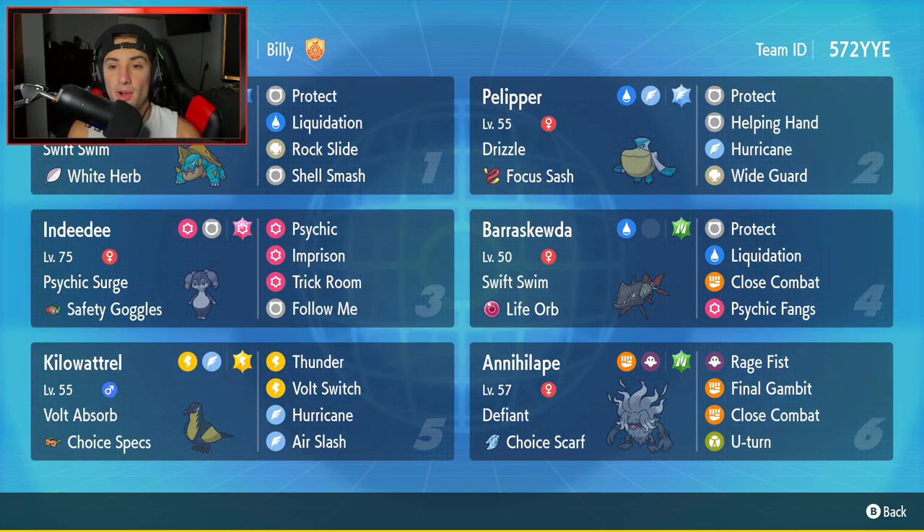Second Pokemon is our rain setter, Pelipper, with Drizzle and Focus Sash. It's got Protect, Helping Hand, Hurricane — which hits 100% of the time in rain — and Wide Guard to protect our ally Pokemon from spread moves. Third Pokemon is our support Indeedee with Psychic Surge and Safety Goggles. It has Imprison and Trick Room to counter trick room teams, and Follow Me as its final move, so I can use it to imprison trick room or use Follow Me to protect a teammate while Drednaw sets up Shell Smash, then swap into Pelipper to get the rain going.